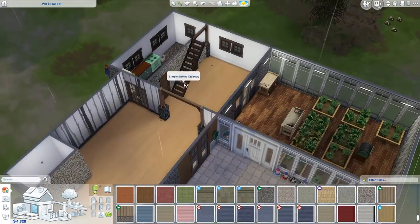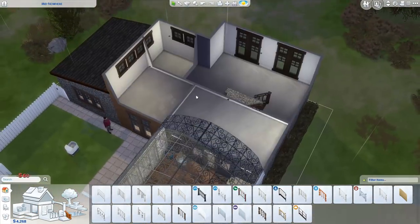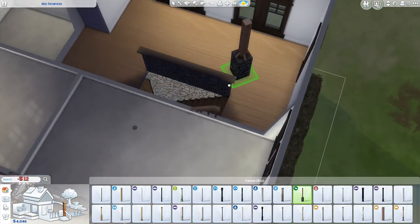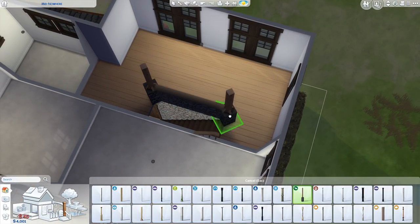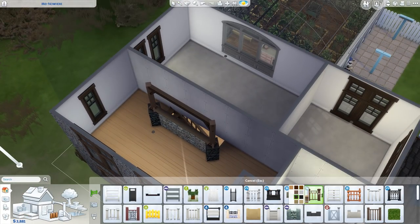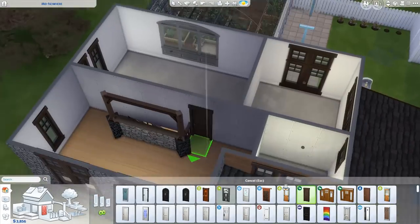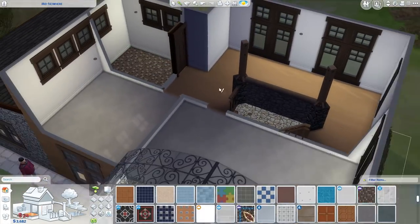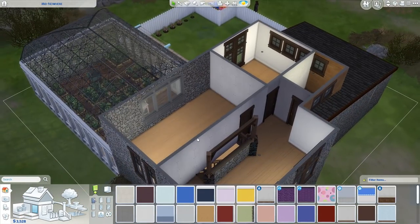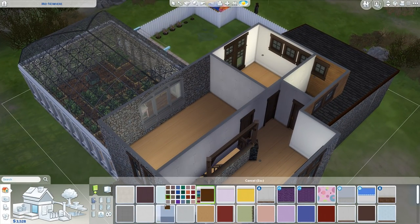We've still got the galley kitchen design, which I wanted to keep because it feels more in check with this style of home. If we're going to be moving, I don't want to spend too much time making this place look amazing. We'll just get more items as we get more money, and that's probably about it.